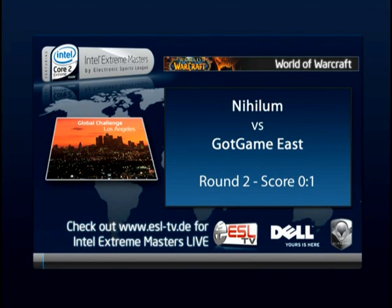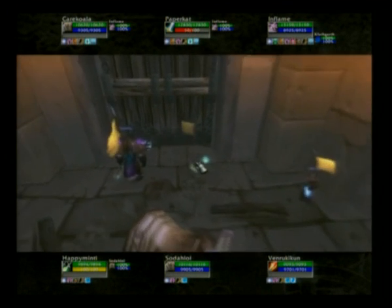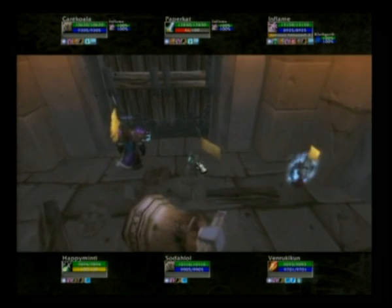At the moment, going to be following Kerr Koala. I'll switch over to Happy Minty when the gates open. They're going to be playing the same line-up. So what kind of opening are you looking for here for the team of Got Game? Is it looking for the same tactic, heavy on Paper Cat?